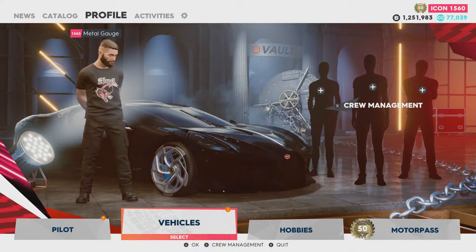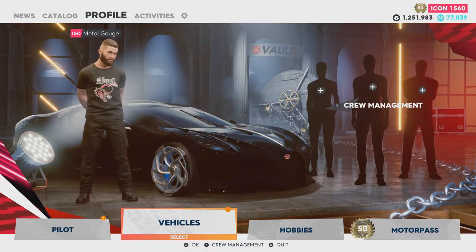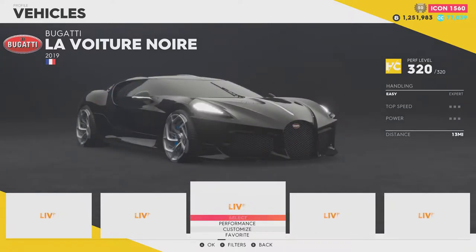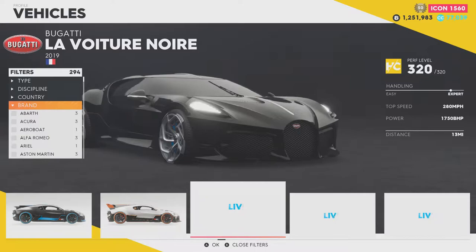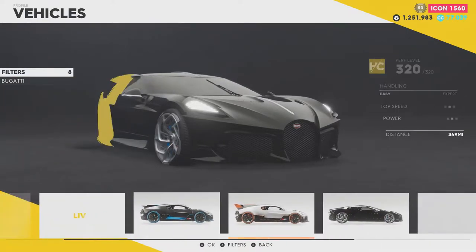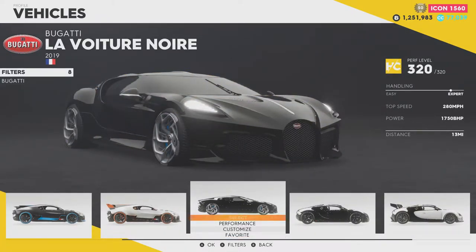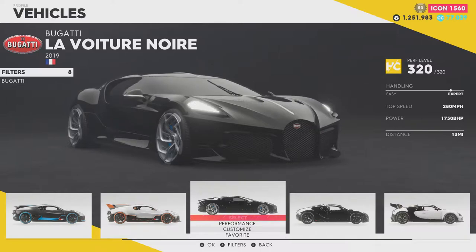Welcome back everyone to The Crew 2. As you can see, two new Bugattis have come into the game and without changing the word, they are changing the game themselves. We have got the Bugatti La Voiture Noire — apologies if I'm butchering that name, but it is French, so their language is a nightmare.